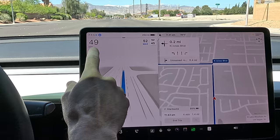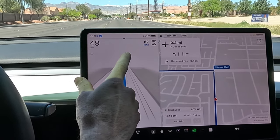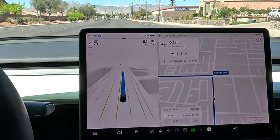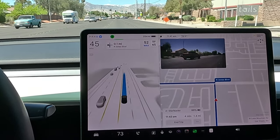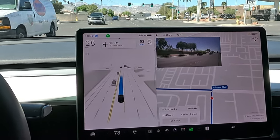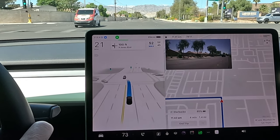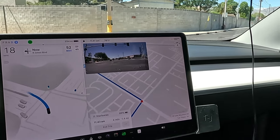We have our next left turn at about 0.4 of a mile. I was just about to say it was going a little slower than normal, but then as soon as I said that it sped up and is getting towards the max. Little hesitations there with some pedestrians on the side. Perfect entrance to the middle turning lane — we've got an unprotected green light.